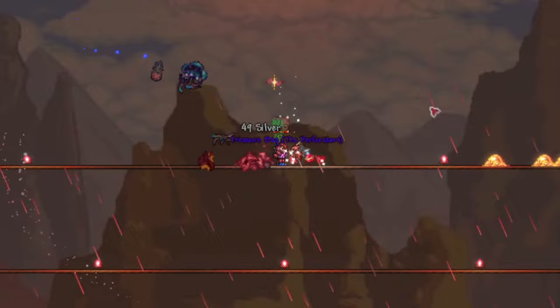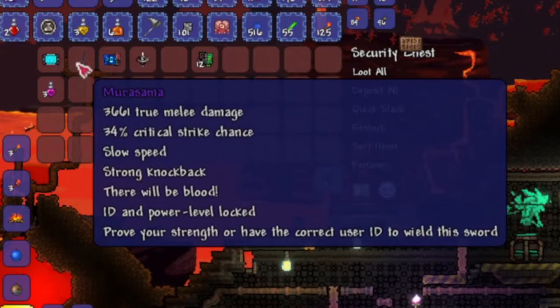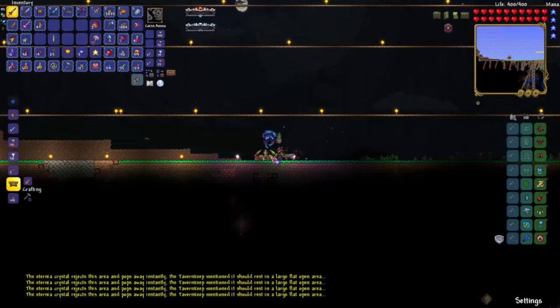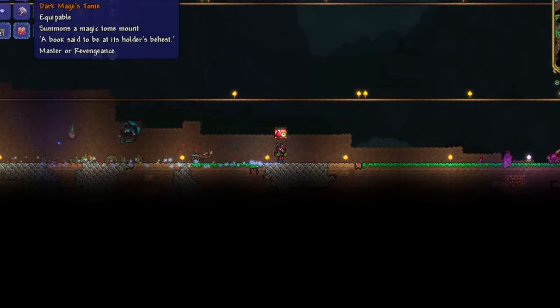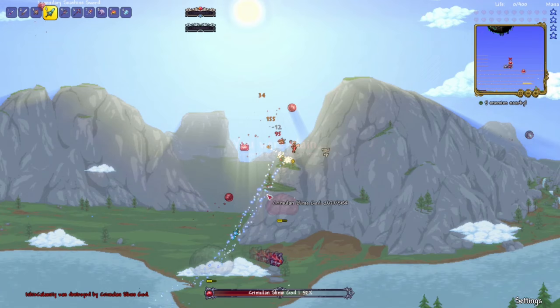I wanted to explore the underworld for a bit, so I did and came across a really big laboratory. There was nothing cool in it other than some Hellstone and a Muramasa. Although I cannot use this sword yet, having it in my inventory makes me feel extremely powerful. I found the Tavern Keeper just taking a snooze on the floor, so I woke him up and dragged him back to my place. Because I find satisfaction in seeing a list 100% completed, I did the Old One's Army — it was really easy. Then I had a splendid idea: let's summon the Slime God. I died pretty fast. Oh well, it's nice to have an ego while it lasts.